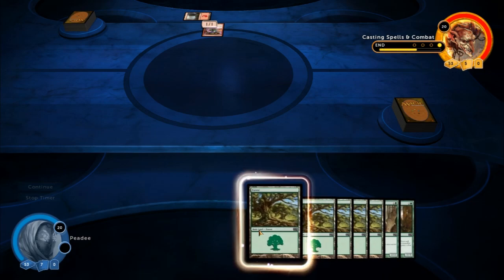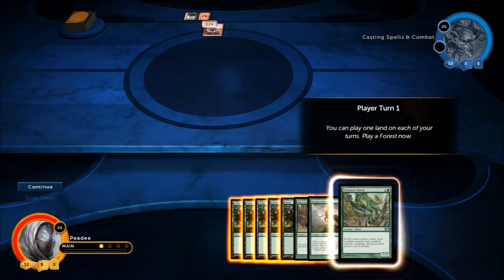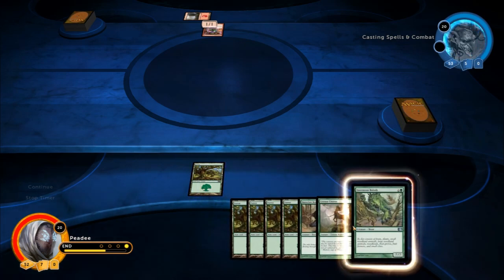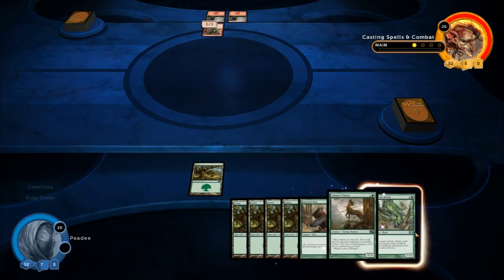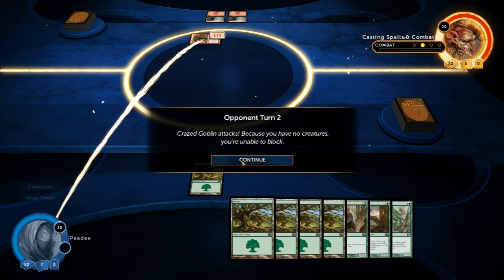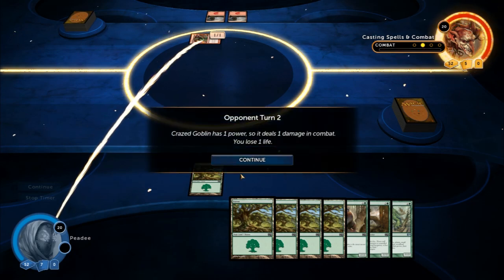My turn. This is a forest. You can play one land on each of your turns — play a forest now. So I play a forest. He's doing combat or whatever. Crazed Goblin attacks. Because you have no creatures, you're unable to block. Crazed Goblin has one power, so it deals one damage in combat. You lose one life.